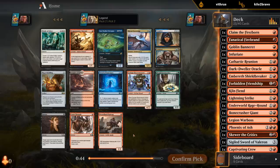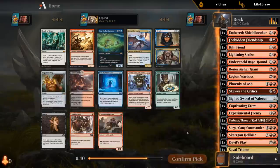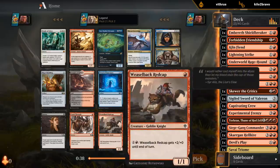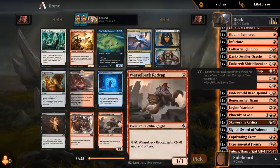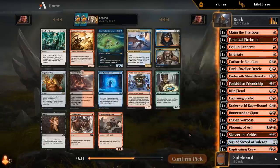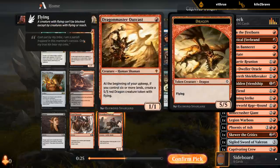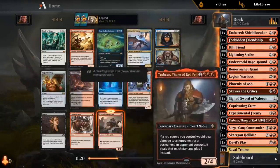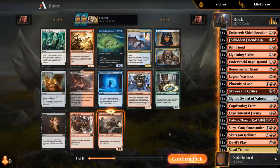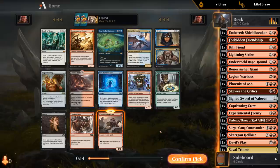So if we were interested in splashing black, there is a Temple, but I think at this point that's not going to happen. There's a Crash Through, which is great with Kiln Fiends, and there's a Weaselback as a 1-drop which is actually not too bad. I don't think this is an outcast deck — we kind of want to stop at land 5 if possible and we're not ramping. It's still nice if the game drags out, but it's not our primary gameplan.